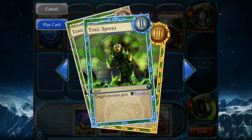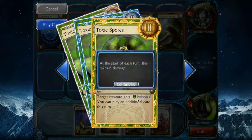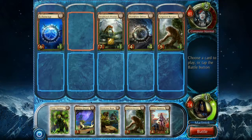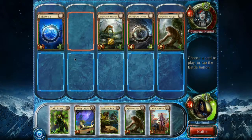Toxic Spores — Poison 3. So it just does recurring damage each turn. This is a really cool system. You're not going to get into a situation of mana screw, as they call it in Magic, or being mana flooded — having too many resources and not enough spells to play. Anything you get in your hand you can play right away.